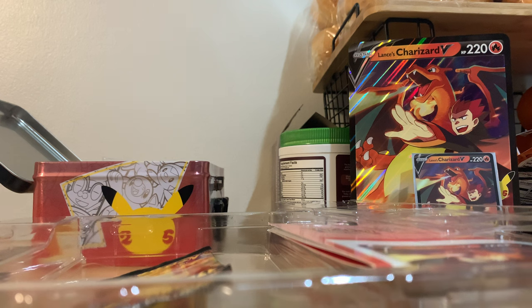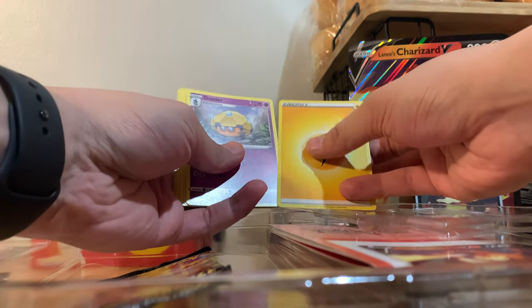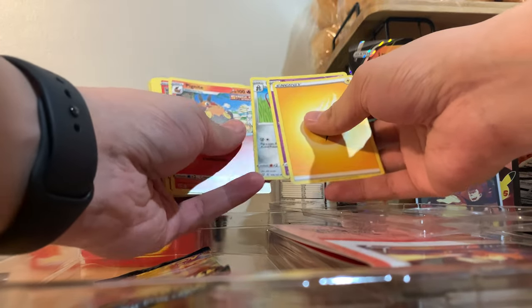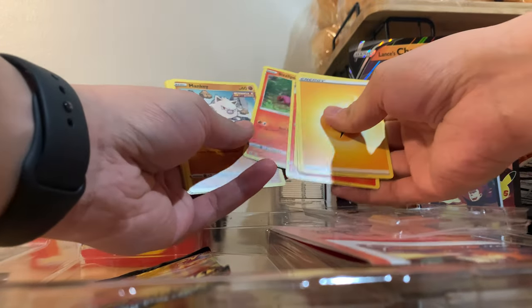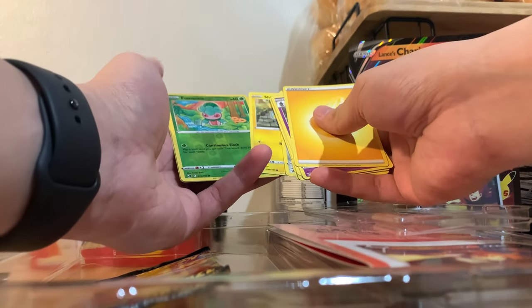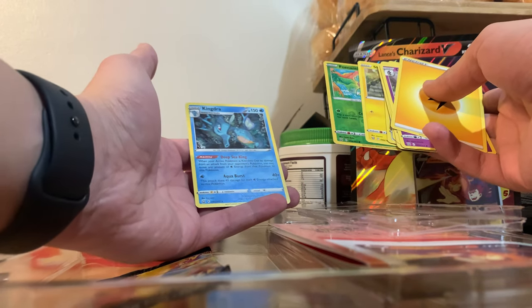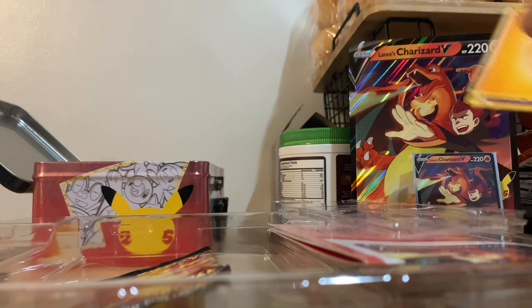Let's see if I can get that open off-screen here real quick and check it out together. So from the start we got Energy, Dottler, Dewpider, Pignite, Sizzlipede, Mankey, Pineco, Blipbug, a Shinx, a Reverse Holo Fomantis, and — ooh — a Holo Kingdra. Look at that. Those are some nice cards there. Let's go ahead and put those in sleeves real quick.